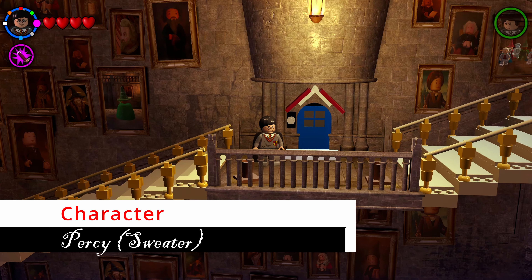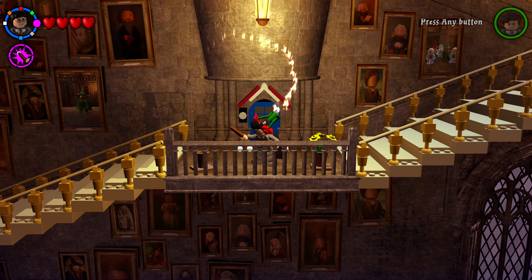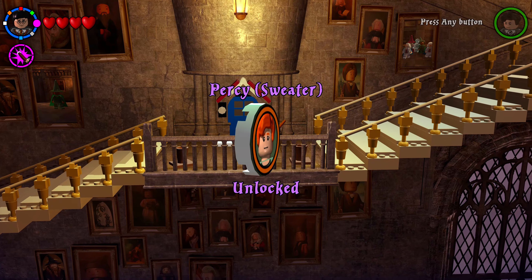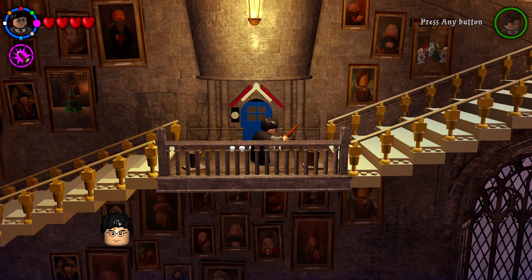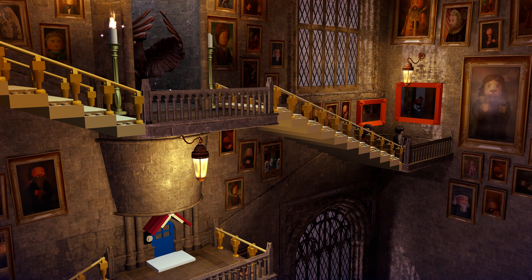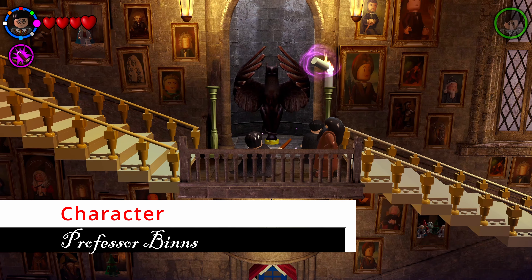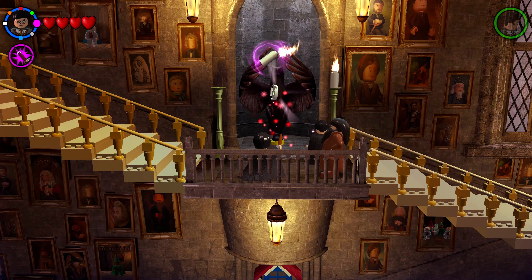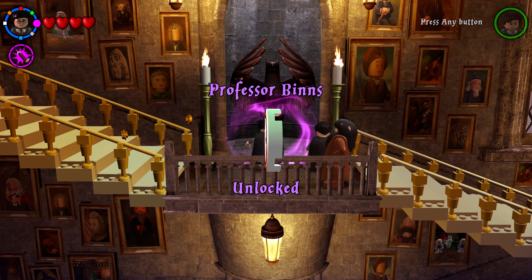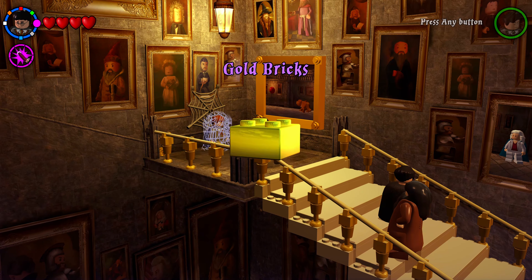On the way up, in front of a blue door there are flower pots on the left and right — shoot each once to put flowers in them, then shoot both again to send flowers high in the air and spawn your next character. Further up, use Wingardium Leviosa on the left candle of a statue to light the right one and spawn another character.